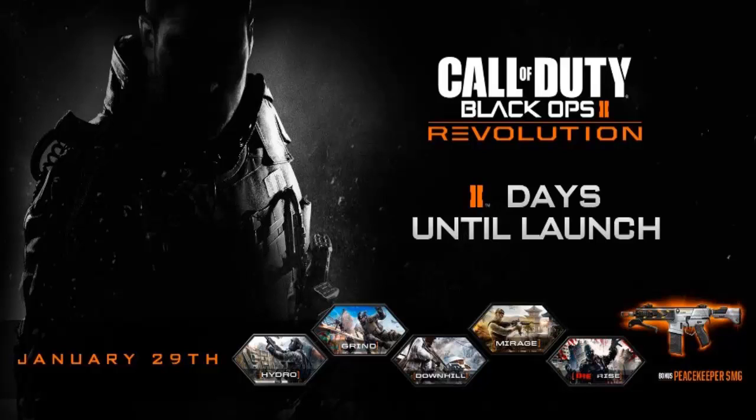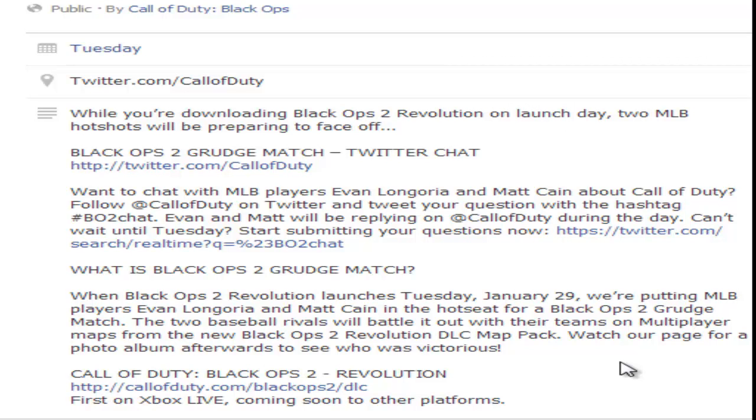It's only two days to go now, not long at all. About one o'clock tomorrow it should be in the store to buy. If you've got the season pass you can get the four new DLC maps for free, just like with Nuketown Zombies.